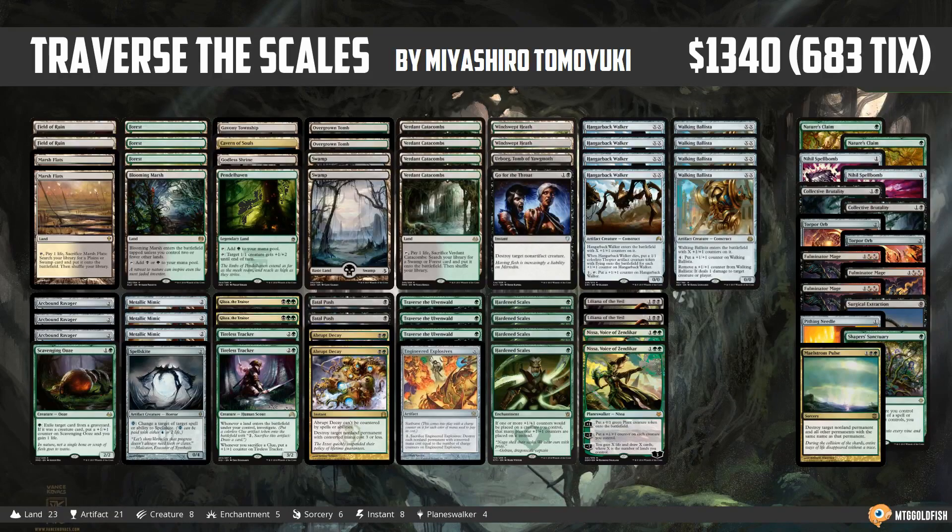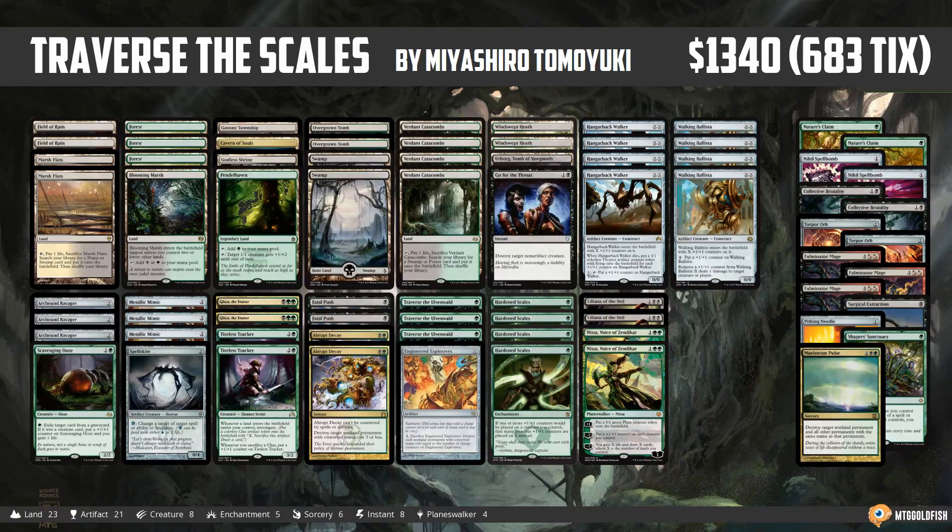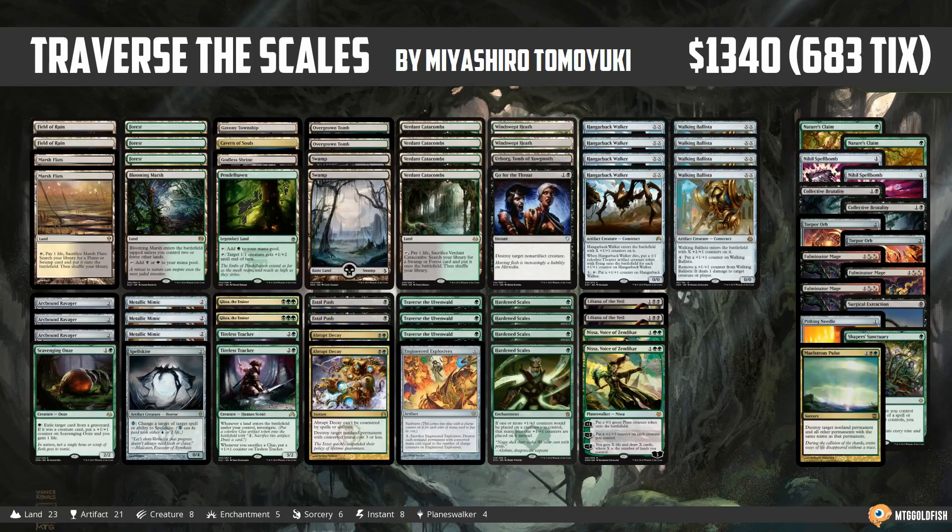Hello everyone, it's Seth, probably better known as Saffron Olive, and it's time for another Instant Deck Tech. Monday means it's Modern Monday here in Instant Deck Tech land, and we have a really interesting mashup style of deck to look at today. I'm calling this one Traverse the Scales — it's kind of this mismatch of Hardened Scales, Traverse the Ulvenwald, and some weird Construct tribal things going on. It's just a super spicy deck.